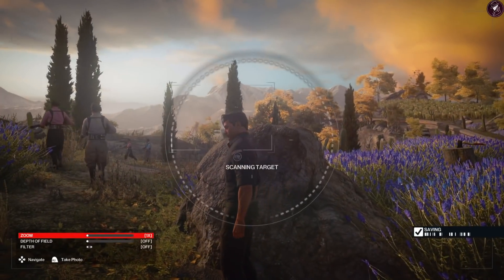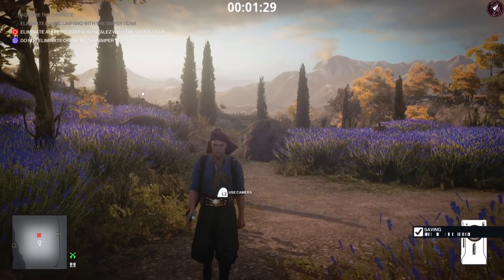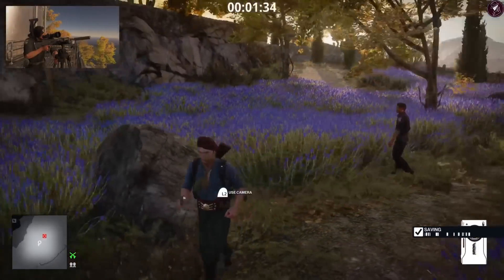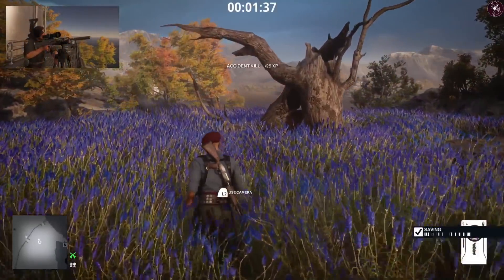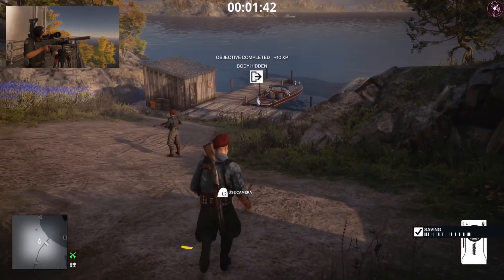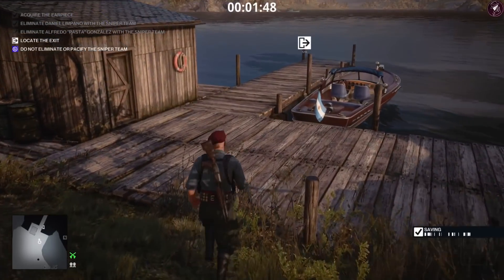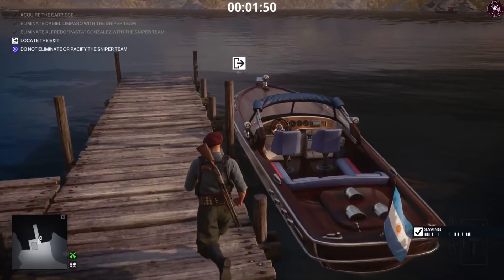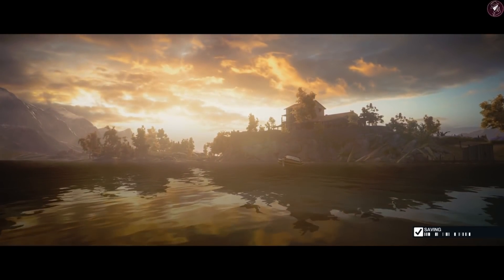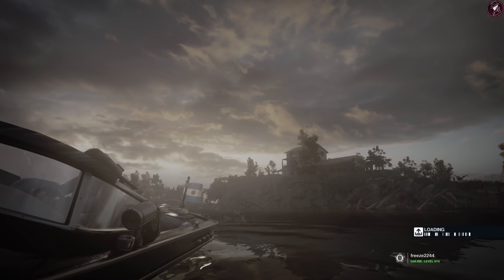Here's our second target — we're literally just walking up to him and scanning him, then give the order. Once he's taken care of, we head to the exit, which is the boat exit just over here. You automatically have the boat key — if you noticed at the very start it says 'key obtained,' that's the boat key, saving you from going inside the boathouse to get it. Level one is quite straightforward, shouldn't have any dramas there.